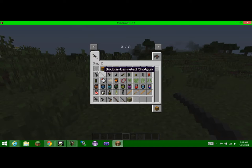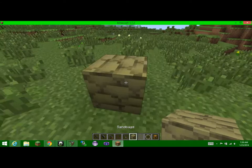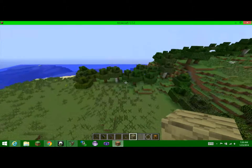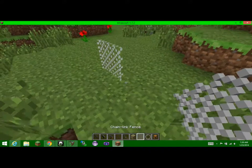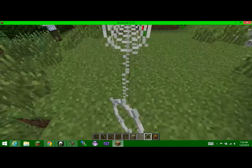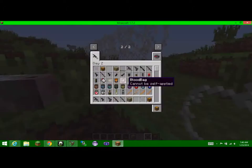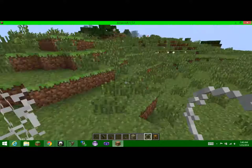We also have sandbags, chain link fence, barbed wire, and a loot chest. The sandbags I'm not really sure what they do — I think those are just the structures where chests spawn. Here's some chain link fence; it works just like glass pane. You can place down barbed wire which acts like spider webs — and does it hurt mobs? Yes, that answers my question.